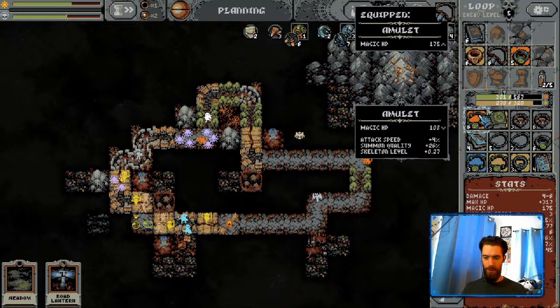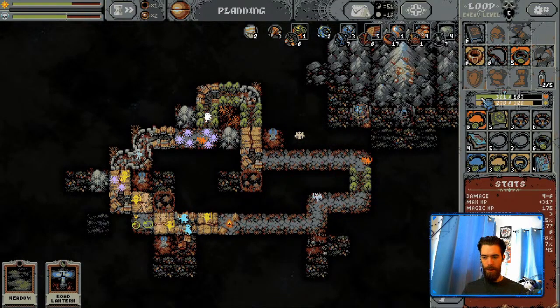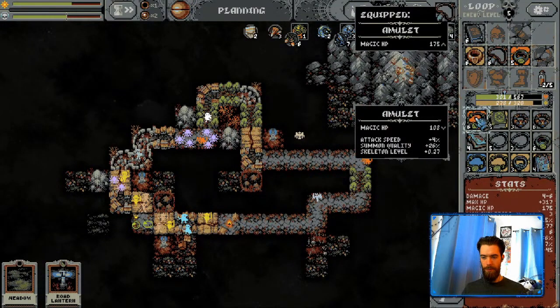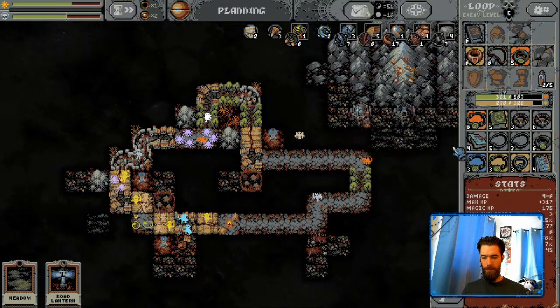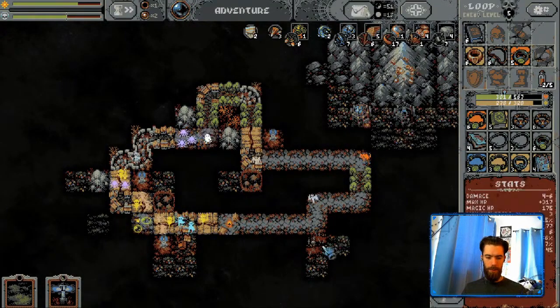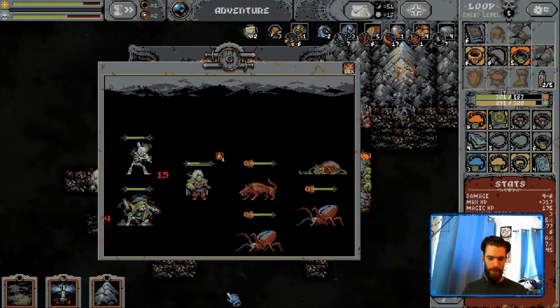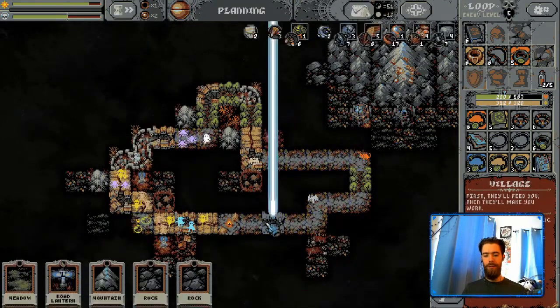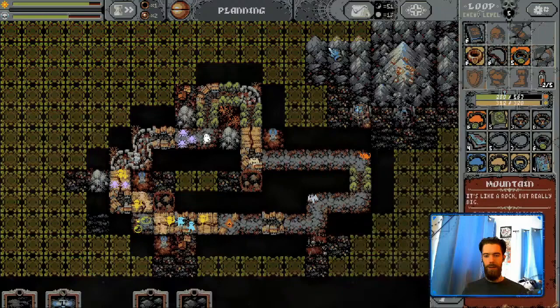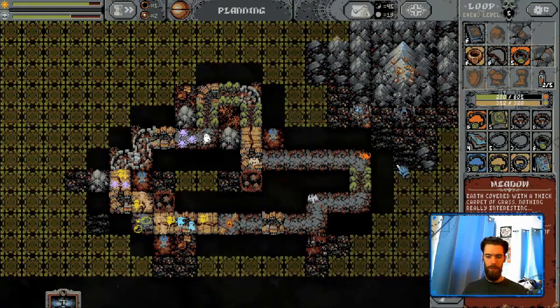We could swap but we lose magic hit points and gain summon quality and skeleton level. I don't think that's worth it - the magic hit points is so useful because it comes in every battle. Early game, that's insane to have super high. The Necromancer is hard to keep pace with because I'm just learning all these new stats. The rogue's new item was boots - so straightforward, just evasion and secondary stats. This guy's special items feed his special stats too, and I don't know what those special stats do yet.